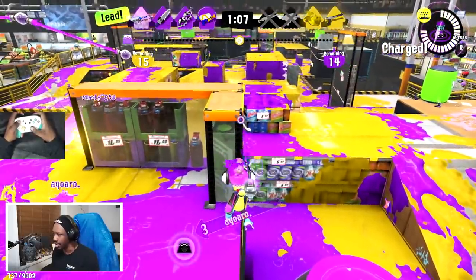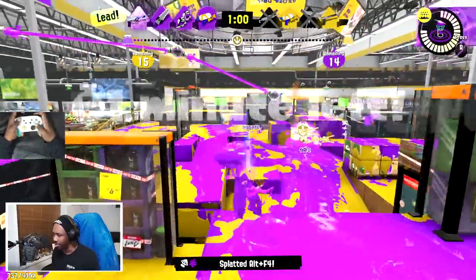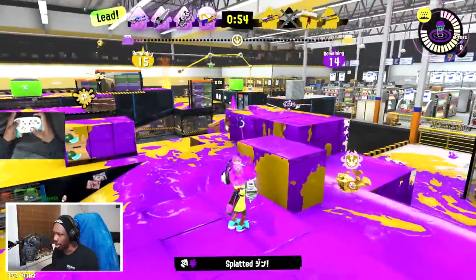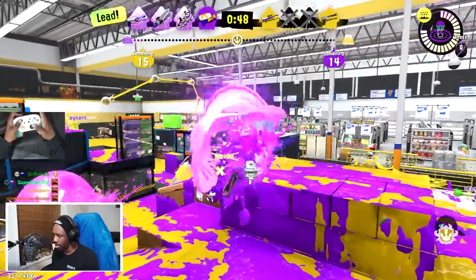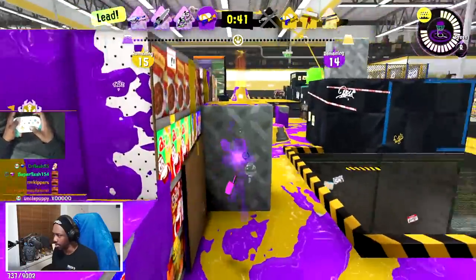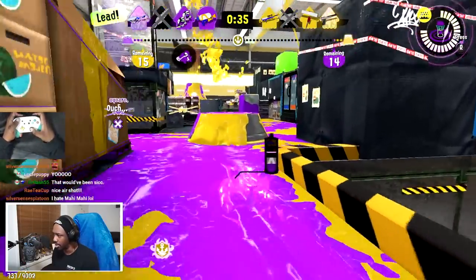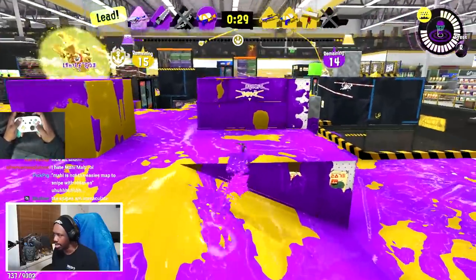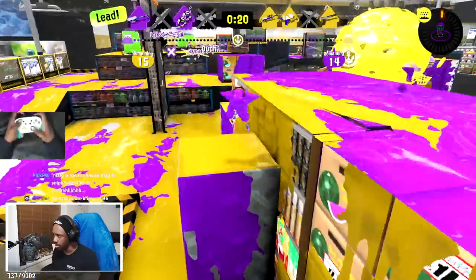I want to really confirm I can hit that guy because Mahi-Mahi is not the easiest map to snipe with the Eliter — at least not on this mode. So if you miss a shot, it can be really dire sometimes. I barely missed that one. I just shot there so there's no point sniping from the same spot — I'm gonna reposition here instead. He's just out of my range. It's 30 seconds as well — I'm gonna put my mine there, then my wavebreaker here, and then find a place to position myself.